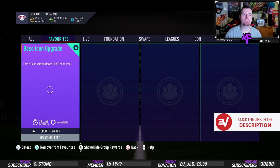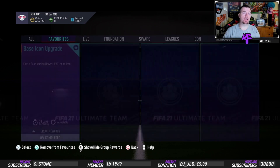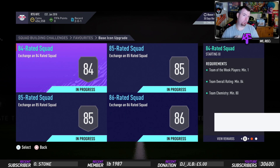What's going on, Kingflipper here, welcome to an updated version of the Base Icon Upgrade SBC. We've been having these out for a while but they've decided to drop one that is repeatable and it's out for 30 days. The SBC requirements have changed - we've still got four SBCs to do, but instead of 85, 86, and 87 we now have 84, 85, and 86. It's roughly 100 to 150K cheaper than before.